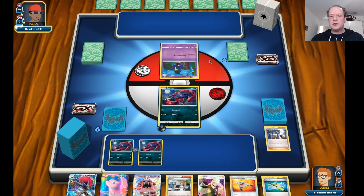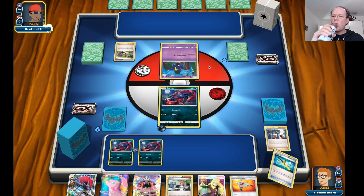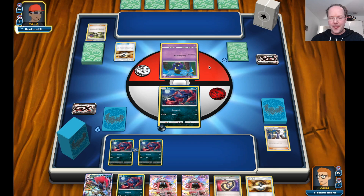Here's Cosmog, so we're looking at a Metal deck — probably Solgaleo with Magnezone, something like that. Here comes the N. We now have an Azor, a Zoroark, Ultra Ball, and Lele. Looks pretty good — we just need to get one more energy.